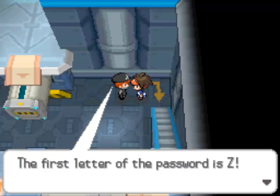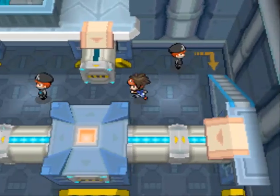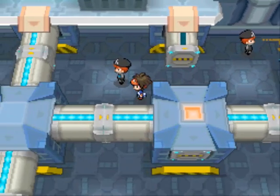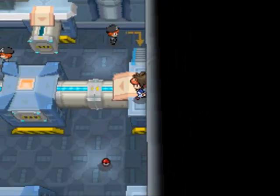He accepts his defeat and gives me a hint: 'The first letter of the password is Z!' So with that said, we know that the password has to be Zekrom. I already know the password — I don't need any more clues.